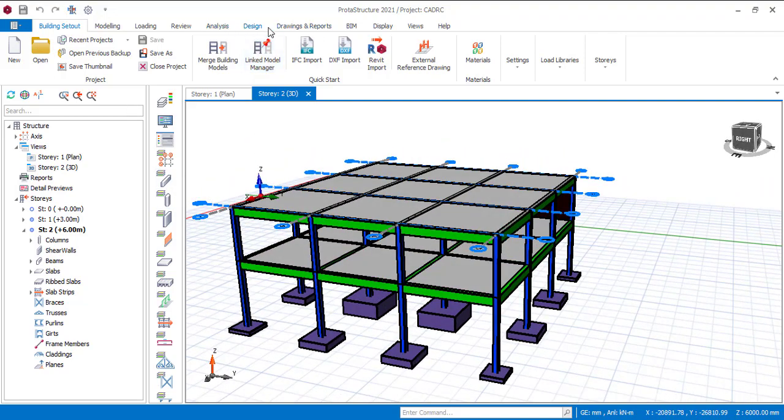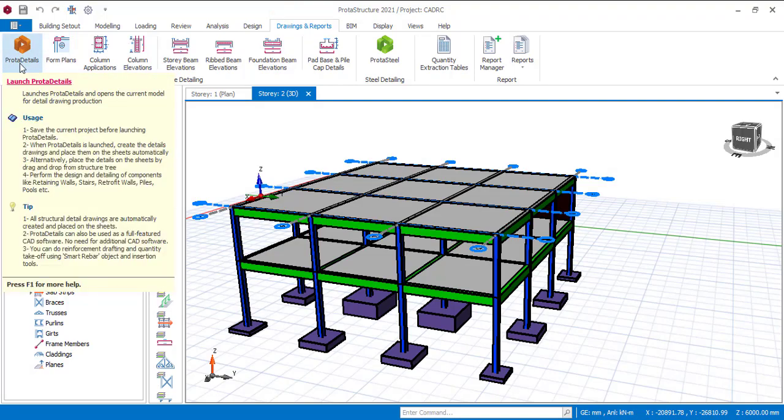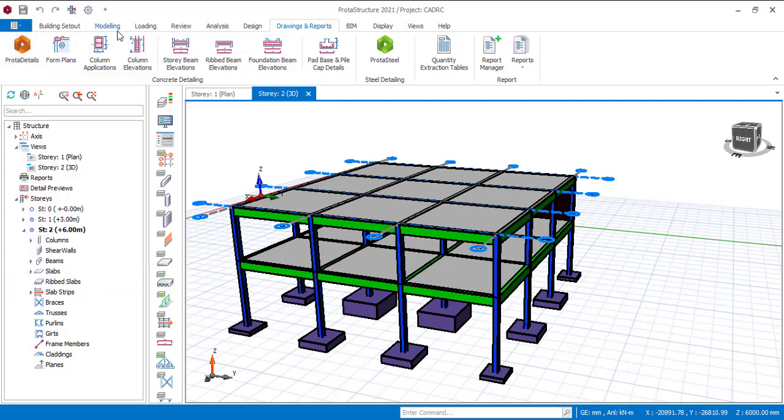Just come to Drawing and Report, then you are going to see ProtaDetails. If you are using ProtaStructure 2018 or 2019, you will see a tab at the top where you see something like Concrete Design. From there you can see where you can transfer it to ProtaDetails. So now just click on ProtaDetails.